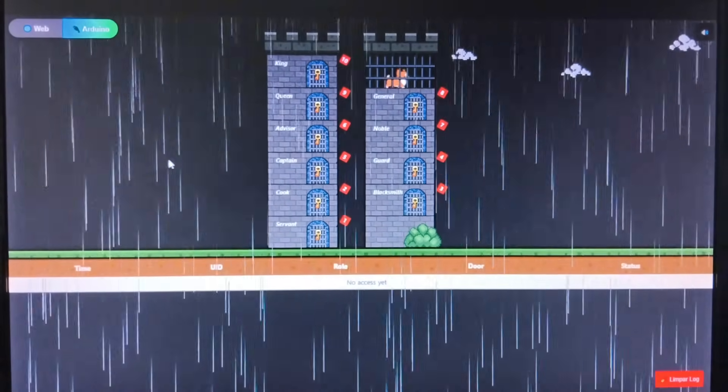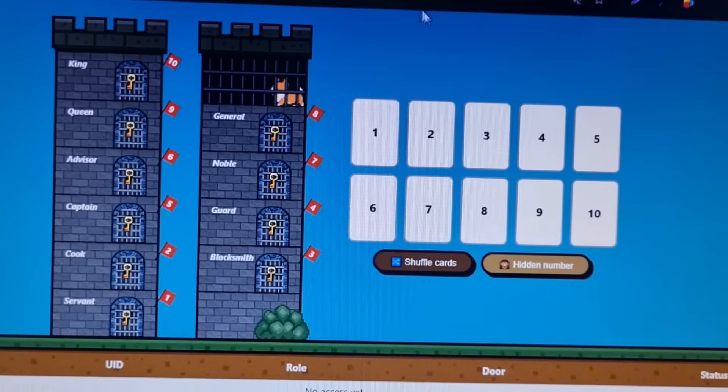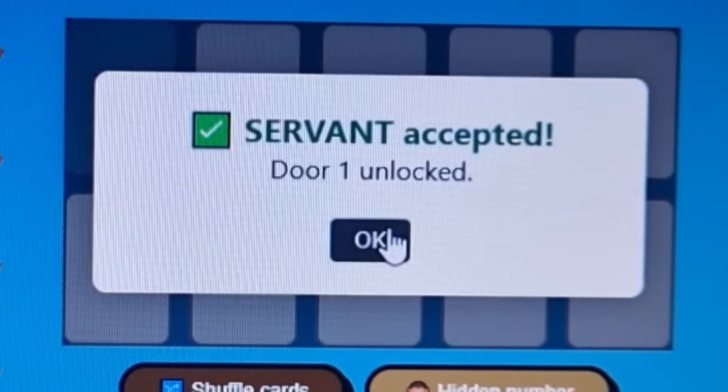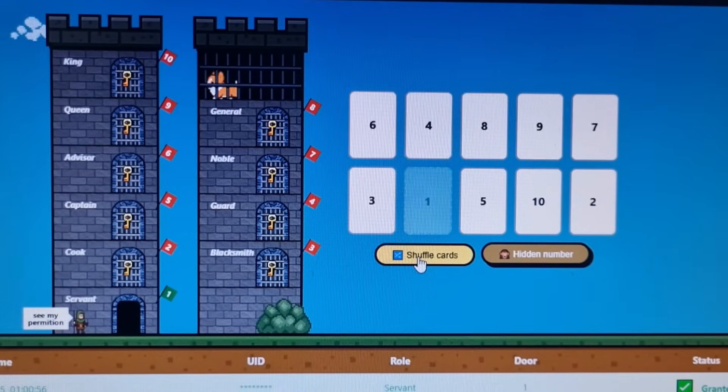There, you can simulate the full experience by dragging virtual cards into the digital reader — which in this case is the castle itself — and the system responds just like a physical card would. The game detects which mode is being used and adapts automatically. Just open the link and play.